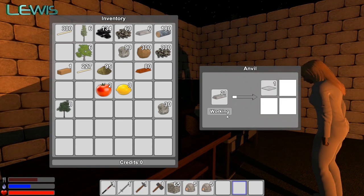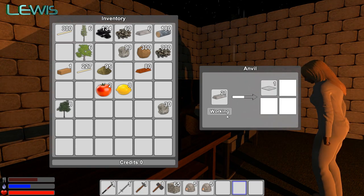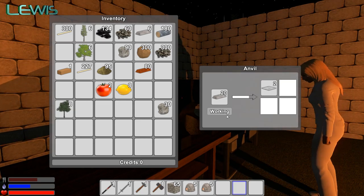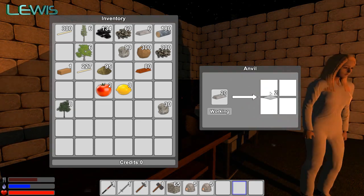Having an auto-anvil would be really helpful. Yeah, I need some more plates. That's fine, I'm working on it. How many do you need? Two more plates. Two. Oh, easy peasy. I've got three.